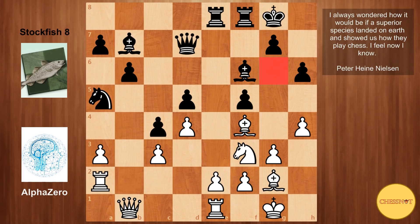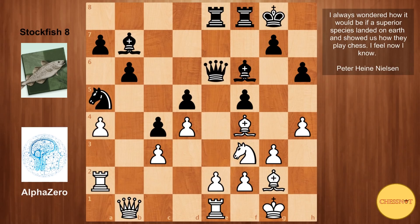This is where AlphaZero shows its superior positional understanding. It plays a4, just limiting black on the queenside, not allowing the queen to sit on that square. Black plays queen to e6, and then king to h2 — seems like a strange move. In fact, AlphaZero's next few moves seem very odd, but it will soon make sense.